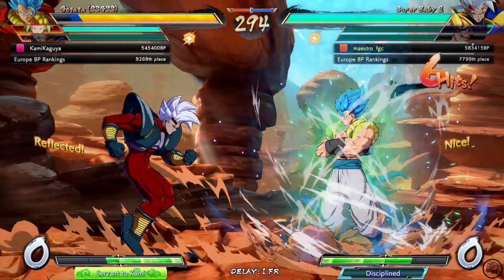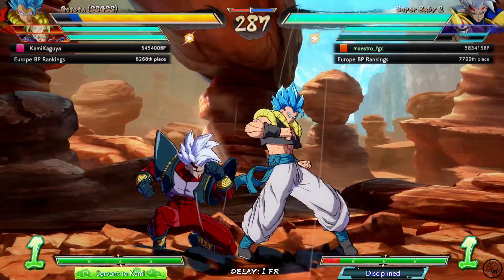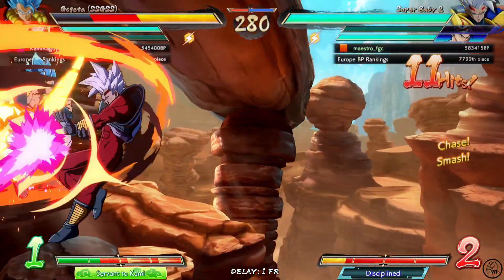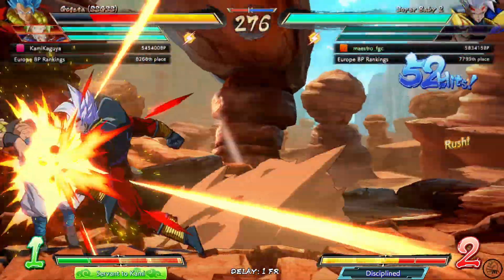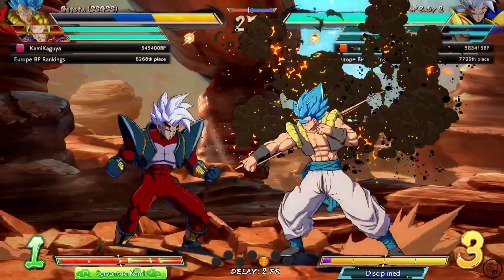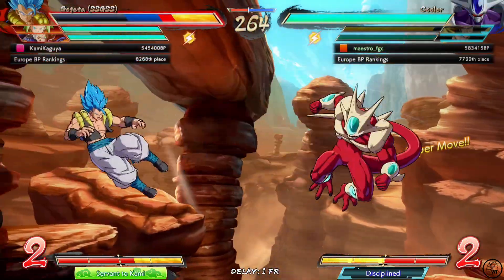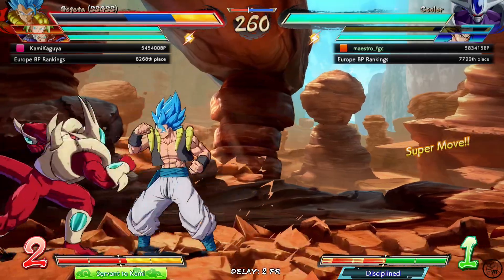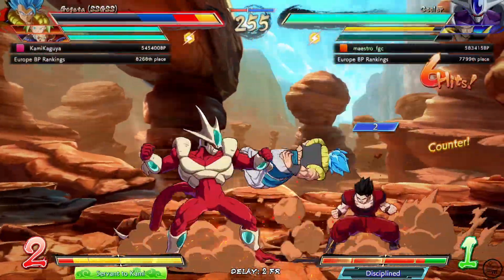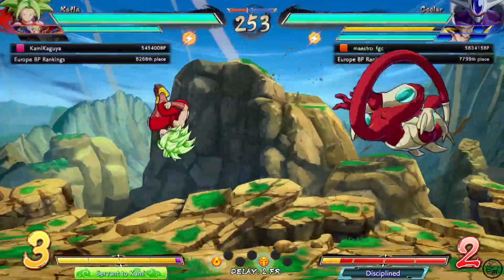Nice — I didn't expect it to hit there. Gogeta stuff. Nice, we get this — we get the run of light. Blue combo, that's fine. Actually crossed up without knowing it. The 2M — he didn't expect it though. I actually love it when characters can just stop Super Dash with the regular light. That's it for Gogeta — he gets hit by the full-screen beam assist, which is not bad because I have a C assist there.